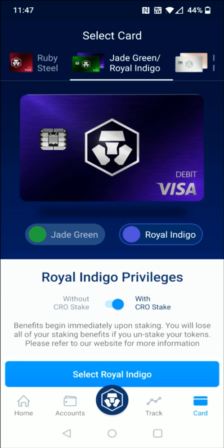I think the most bang for the buck is the Jade Green Royal Indigo option. It's going to be quite a bit more obtainable with $4,000 US dollars in staking as opposed to the higher levels at $40,000 and $400,000 respectively. So for this example, I'm going to select the Royal Indigo.